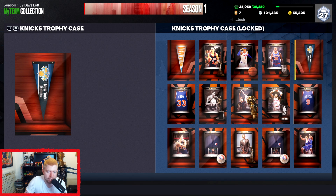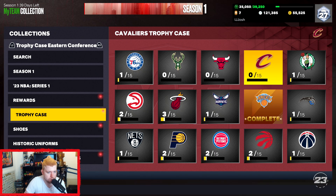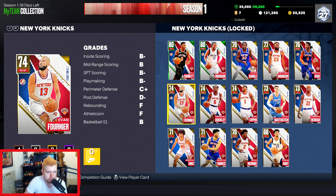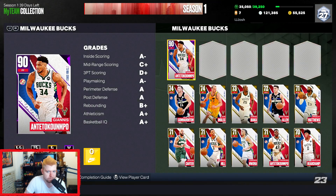The final three on the end here are your current trophy cases. You get this one for completing the actual NBA series set, so you have to buy all these players with tokens. Obviously the Knicks is one of the cheaper sets to do, but if you're looking to do like the Bucks, just for the starters you're paying 150 tokens. So just keep that in mind.